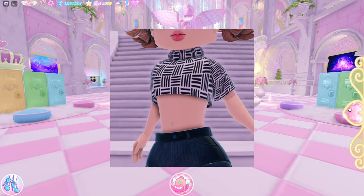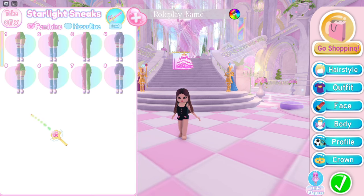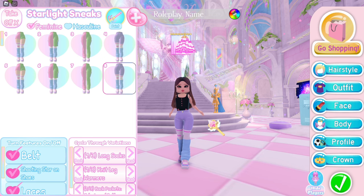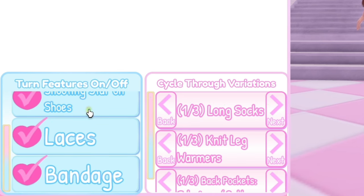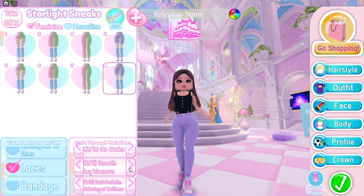First, we have the crop top. I'm gonna show you how to make the whole outfit instead of just the crop top. You will need the Starlight sneakers, toggle 8 or 4 depending on the height that you want, uncheck the shooting star on shoes and bandage. Choose the no socks smooth leg warmer.